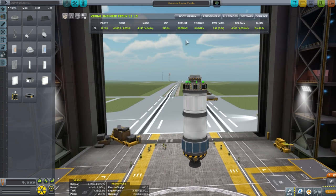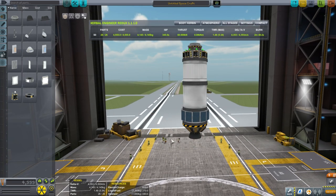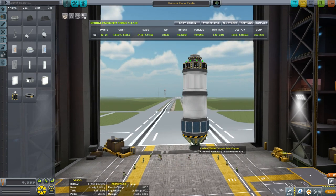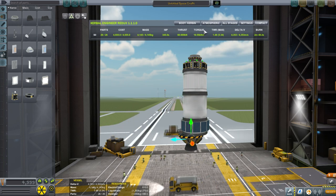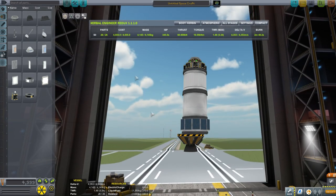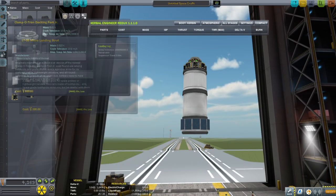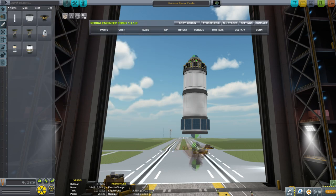Here we have the thrust, and the torque shows if there's some sort of imbalance. If I move an engine to one side, we'd have a torque — you can see it's imbalanced. So you generally do not want torques. Let's get the engine back all nice and centered.